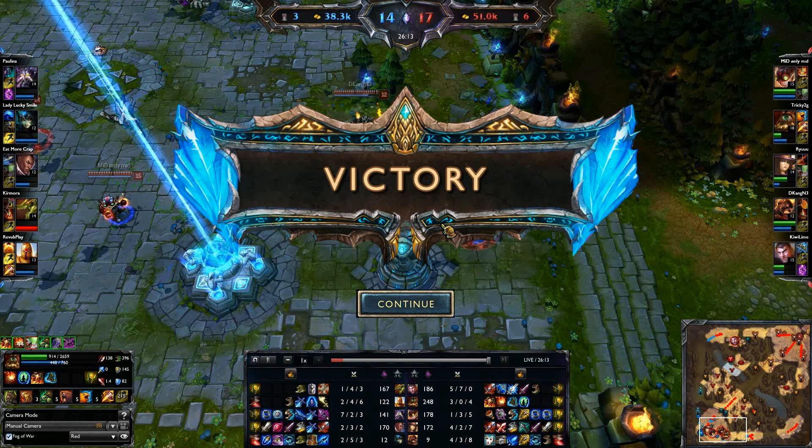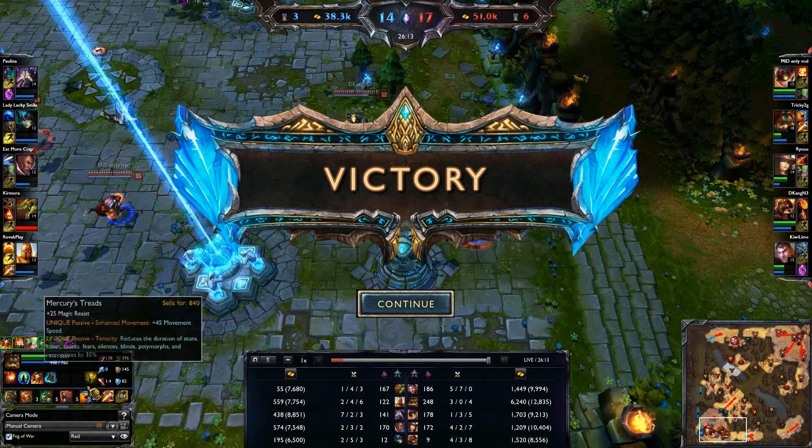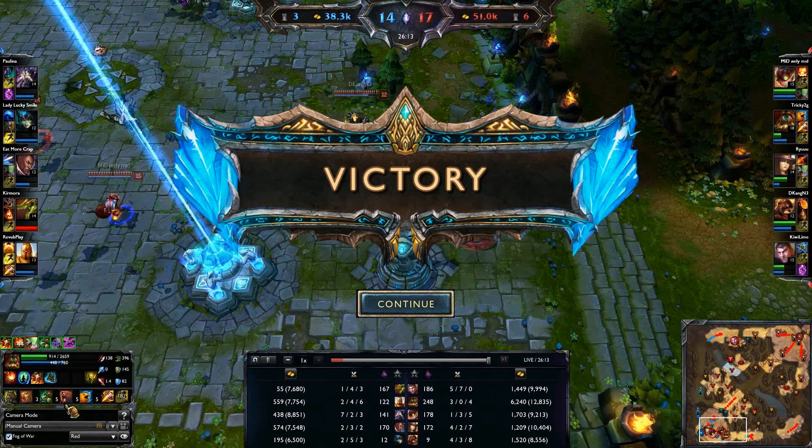So guys, keep it simple - max Phoenix first. Go R then Q. After level four get your Bear, then max R, max E second. Don't worry about ganking lanes - once you start worrying about other things you don't focus on getting 30 stacks at the 11 minute mark and you'll fall behind. The faster you get 30 stacks, you will make up for underleveled teammates. I'm level 18 right now - you make up for people that are under level and underfarmed on your team. Mute your teammates and max Turtle third. I have 6200 in the bank - 44 stacks at 26 minutes in. Sunfire Cape burn on top of Phoenix is all the damage you need with the Flare. Trust me and you'll win a lot more games.